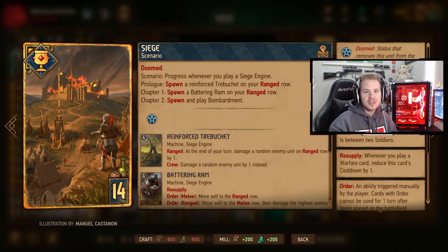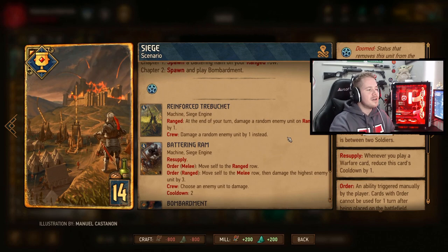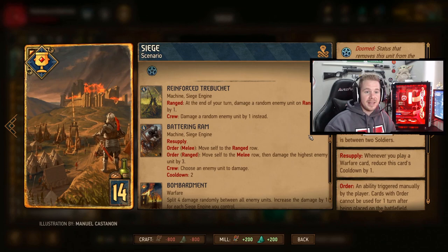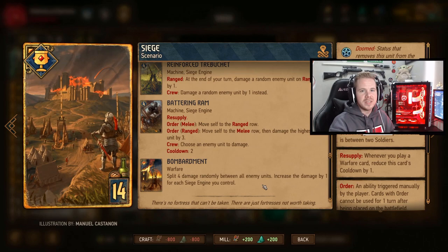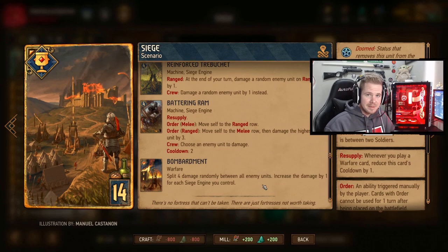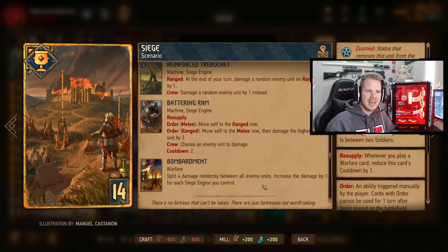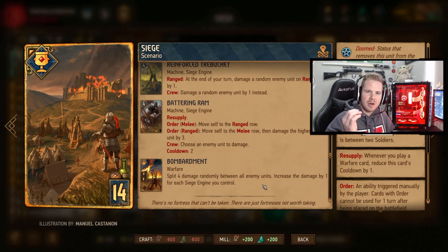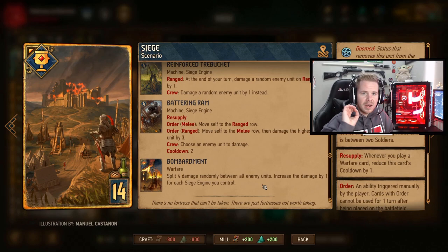The scenario card, Siege, is the most powerful thing in your deck. You only use this if you're going for the win in the last round — either for a two-nil or after a dry pass. When you put it down it spawns a siege engine and a Reinforce Slingshot. Every time you put a siege engine down, it spawns another — first the Battering Ram, and on the last turn, Bombardment. Bombardment splits damage by four randomly between units, but increases damage for every siege engine you have. Be careful not to put all your siege engines out at the start — let your opponent put more cards out so you get full advantage.